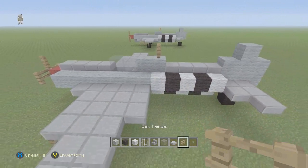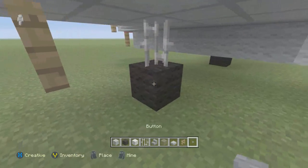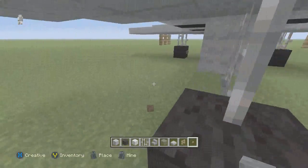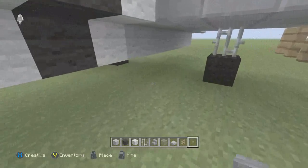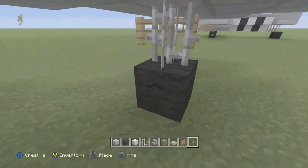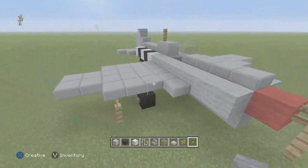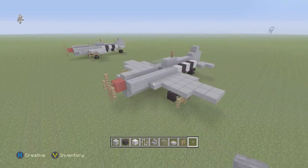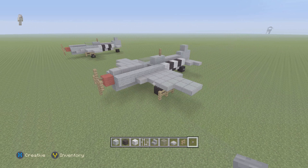An oak fence right there. Take the stone button and place it on the side of the black wall, like that. And there you go — here is the P-47 Thunderbolt.